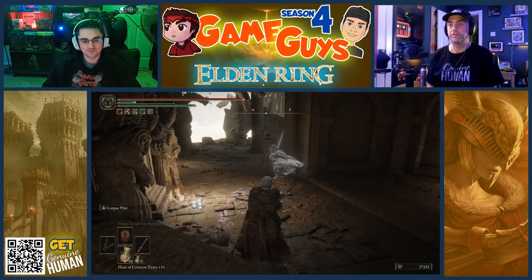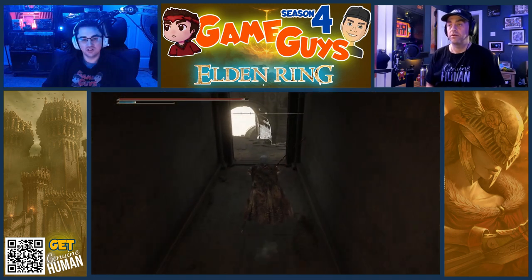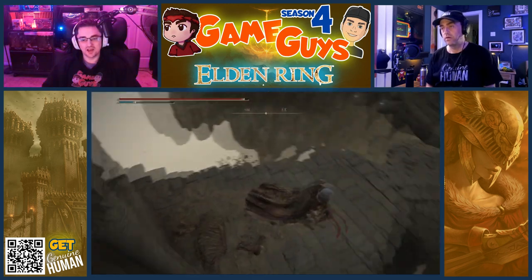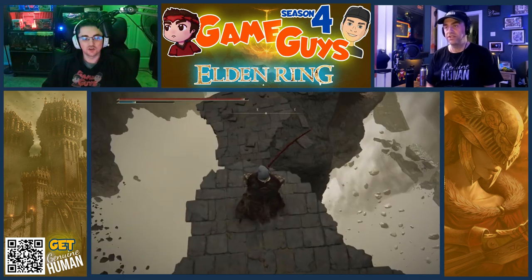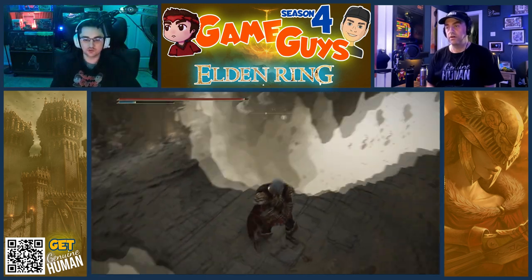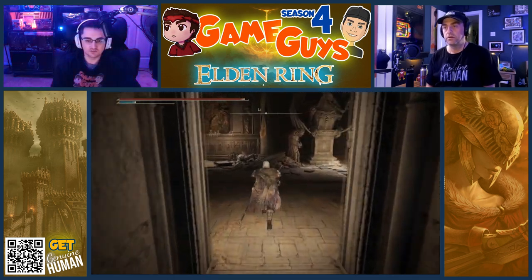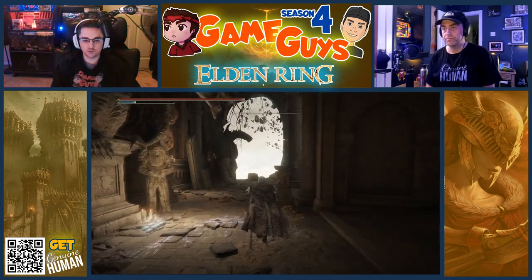Alright, smarter fighter. We want to go down this way, right? Yeah, we go this way and then to the left. Turn around, turn around — we actually do need to go through that gargoyle door, because that's where we get the Shard of Alexander, which is what we need. I knew there was a reason why we had to go through the gargoyle doors.